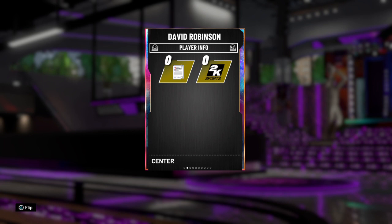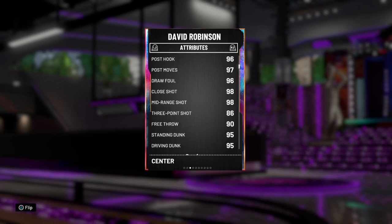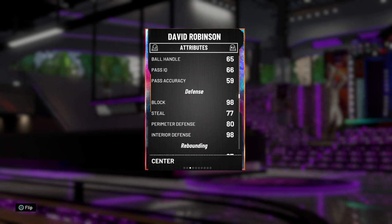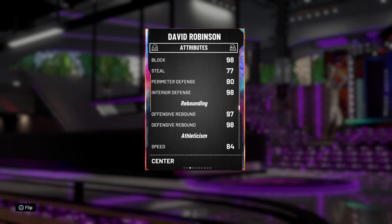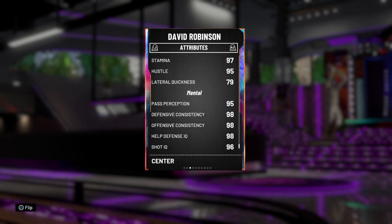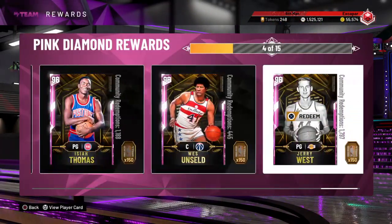Those badges are just insane. A 90 driving layup, 98 post fade, 96 post hook, 98 mid-range, 86 three-point shot — and with that Quick Draw and super butter release, it's amazing. 90 free throw, 95 standing dunk, 95 driving dunk. 88 block, 77 steal, 80 perimeter defense. 98 interior defense, 97 offensive rebounding, 98 defensive rebounding. 84 speed, 54 speed with ball, 84 acceleration, 79 lateral quickness. David Robinson every year is always amazing, and I probably should get back on my 2K grind so I can pick up my last four Pink Diamond rewards.